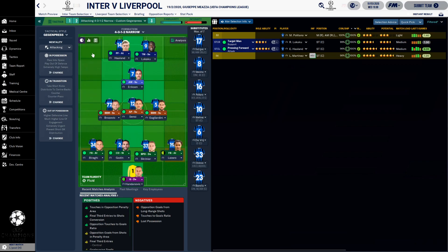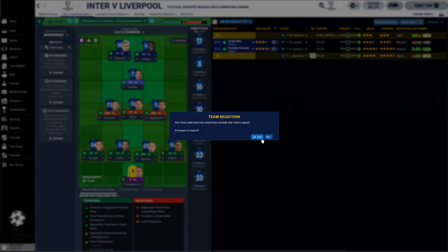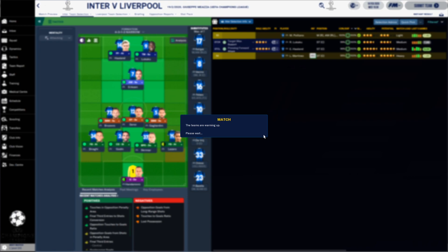This is how we're going to start — we have two big, strong guys up top. Hopefully they can give Liverpool's defence some trouble. We have Eriksen, the new signing, as the man linking the midfield and the strikers. But yeah, this is clearly the toughest possible draw. You can't get much harder than drawing the reigning Champions League champions.